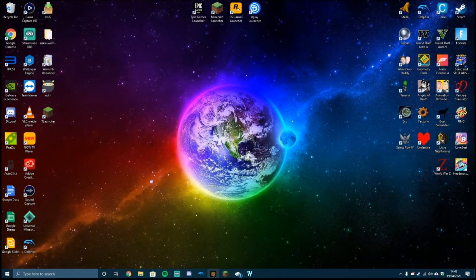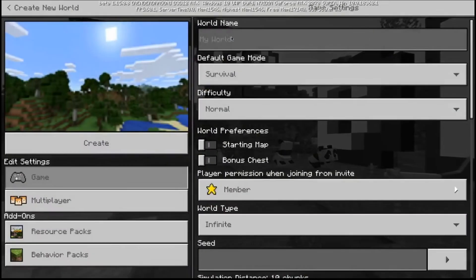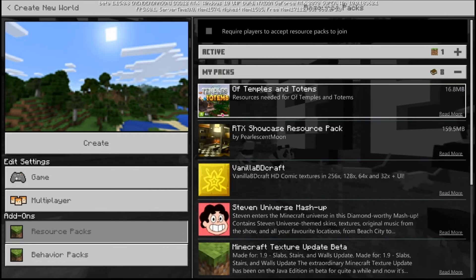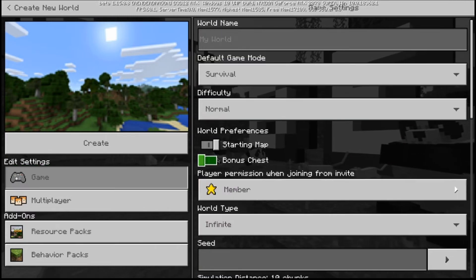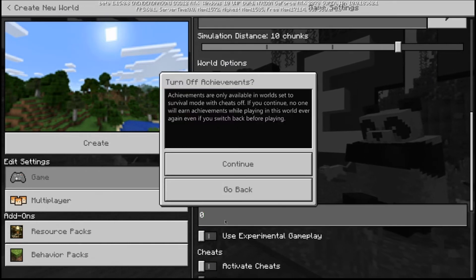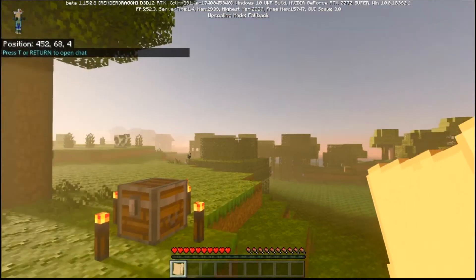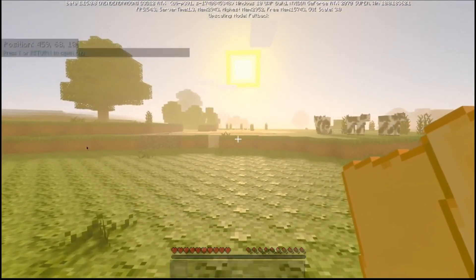Now that we've done that, let's quickly go back into Minecraft and create a brand new world. If you've done this correctly, once you click Resource Packs and go to My Packs, there it is — Temples and Totems. We can activate that, add a starting map, show coordinates, and I'm going to enable cheats so I can showcase what this one has to offer. Honestly this is a brand new world and it works perfectly fine. Now we've got the Temples and Totems resource pack enabled, and of course ray tracing is now enabled.